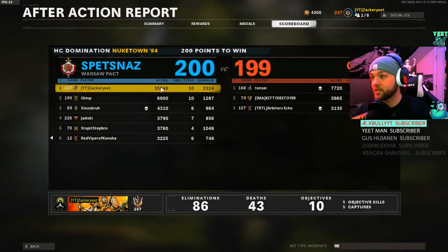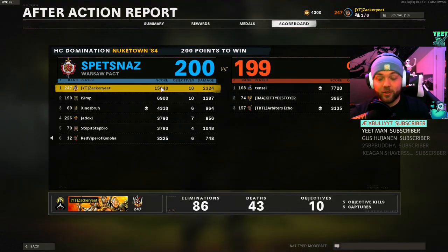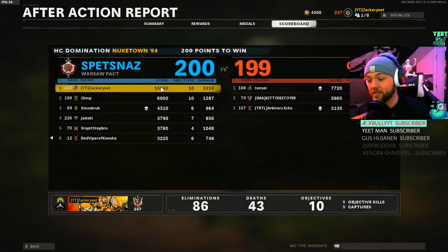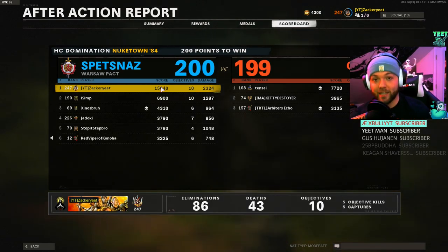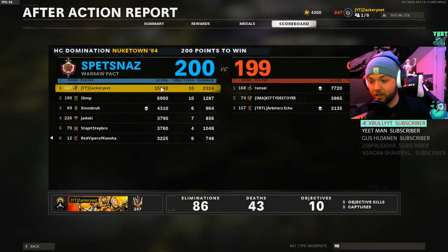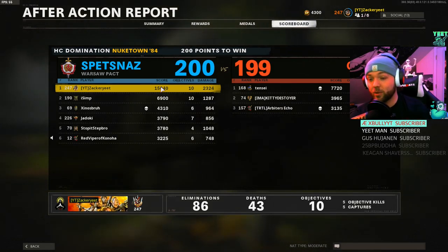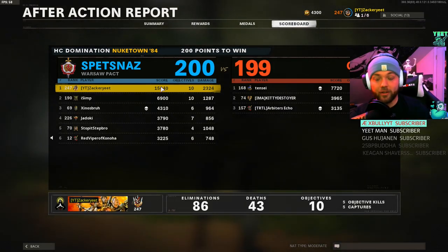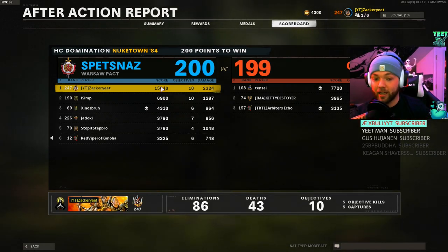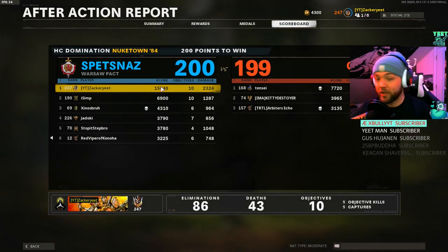Pairing these two strategies together — the Outbreak strategy of getting Defend or Holdout for weapon XP, and then leveling your account in Hardcore Nuketown by stacking medal XP and kill streaks — gives you so much XP so fast. I didn't want to clickbait you and make two separate videos on the same topic, so I threw them together here since we have the triple XP weekend. I hope this information helps — now go grind!